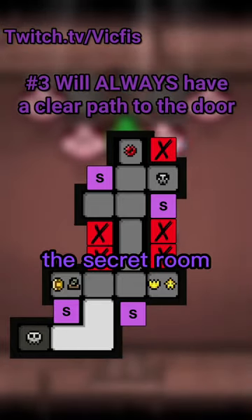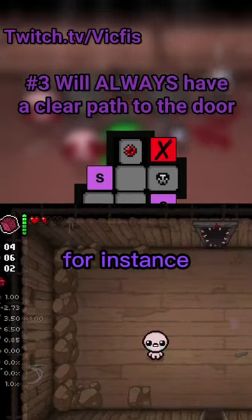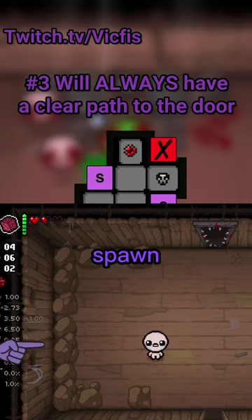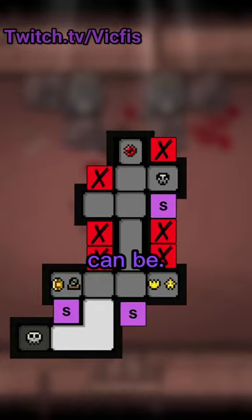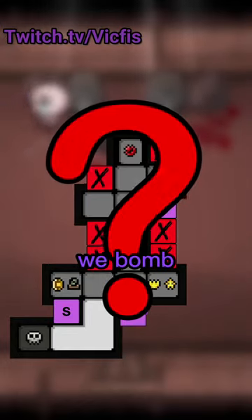Thirdly, entrances to secret rooms will never have rocks or gaps in the way of the door. So this room layout, for instance, has rocks where the secret room door would spawn, making it an invalid spot. With those rules in mind, we have three possible spots where the secret room could be — so how do we determine which ones to bomb first?